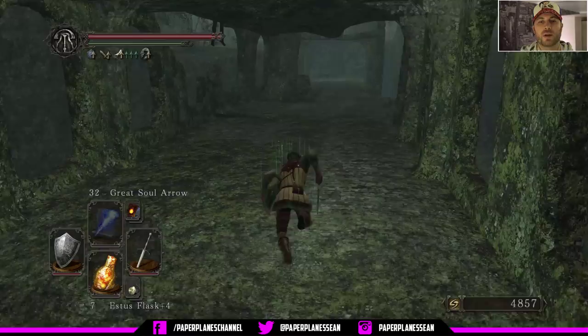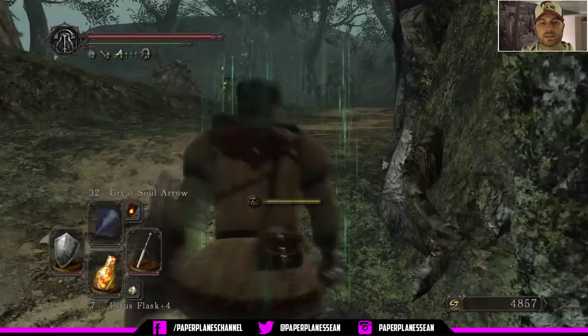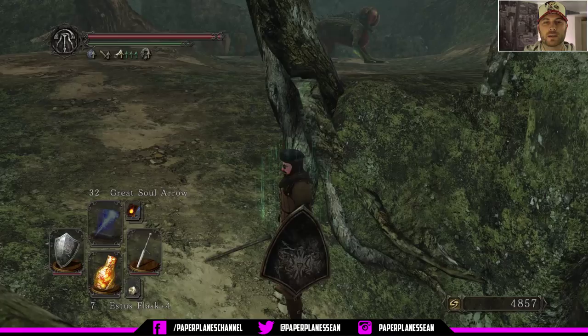So now what we can do is continue across this pathway here. Now when you exit this area, there's going to be a lot of enemies and more of the same lions. And then there's going to be this giant basilisk.